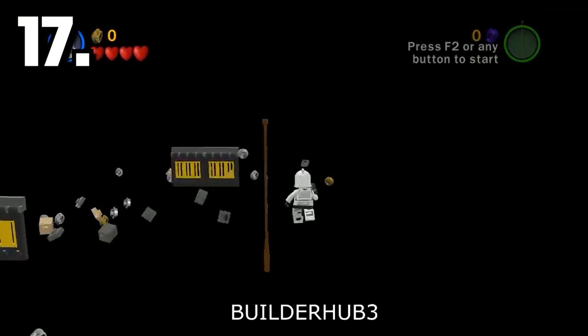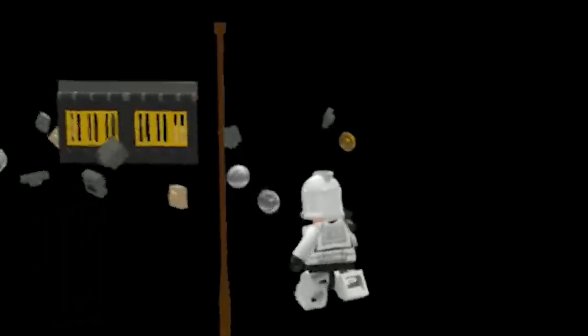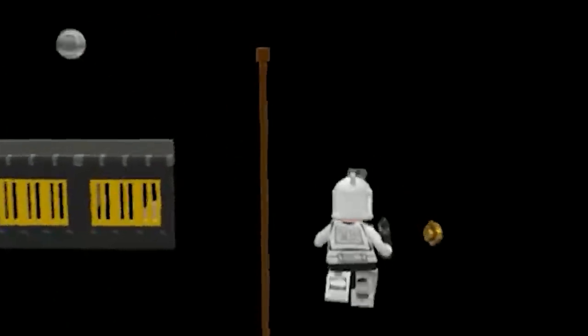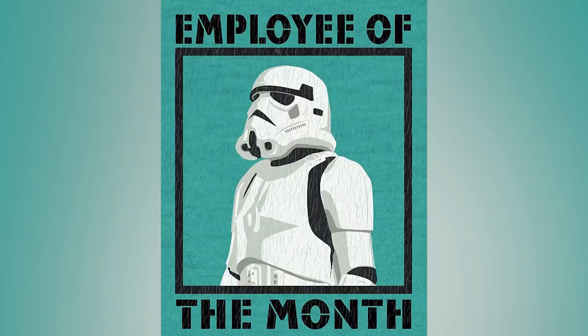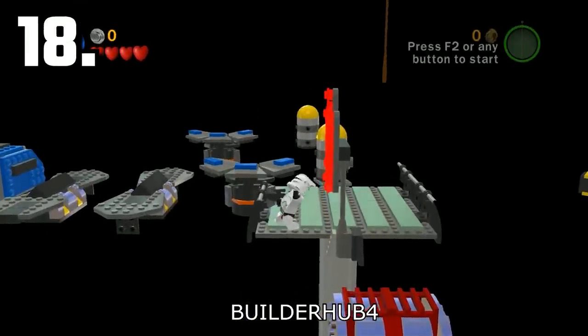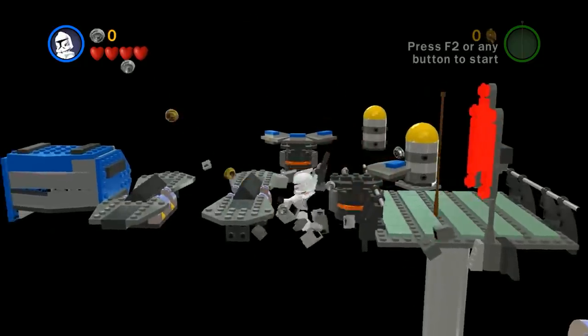As soon as we spawn into Builder Hub 3, all this stuff just explodes. And the whip is here again. Is this like some dev joke at TT Games — let's put the Indiana Jones whip in every game? And then Builder Hub 4, another completely random test level with some platforming and destructible objects.